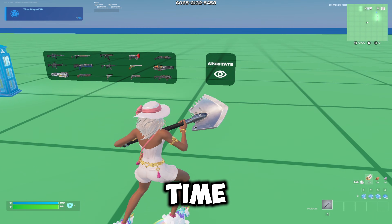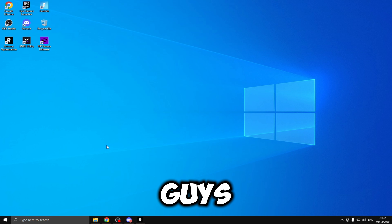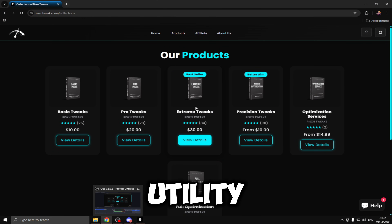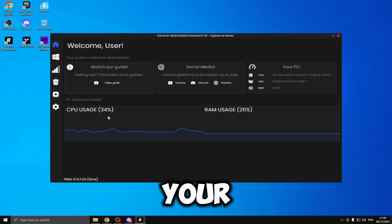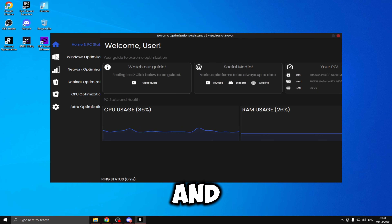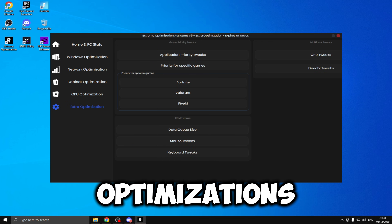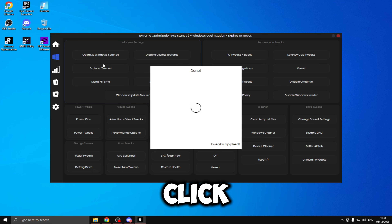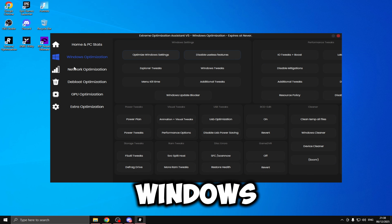I'm going to do the first optimization panel, which is Risen's, and benchmark in the same map. The first utility is Risen's Utility and we're going to be using these Extreme Tweaks. These are priced at $30, and if you use discount code Ruffy at checkout, you get 15% off, so you can get them for $25. On the homepage, you can see your CPU and RAM usage and all of your PC specs. On the left, you have Windows optimizations, network, GPU, and extra optimizations. All you need to do to apply the tweaks is left click and they automatically apply to your system.